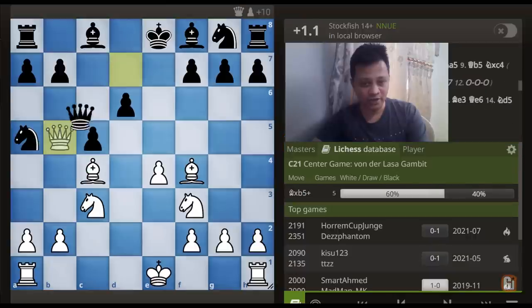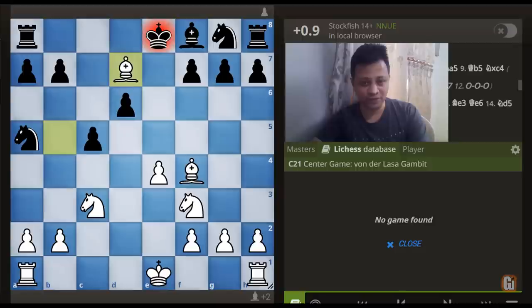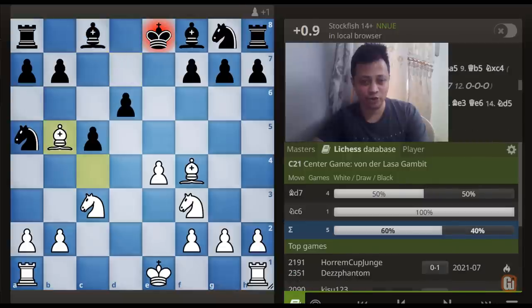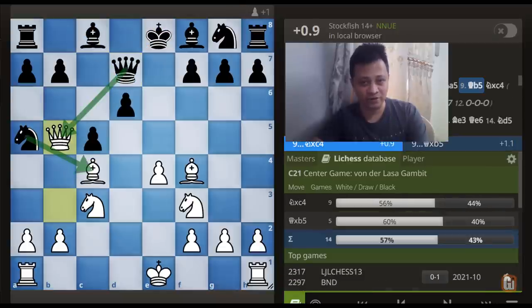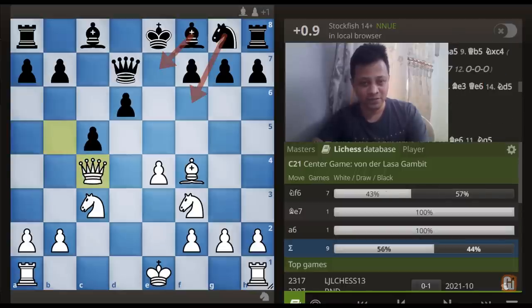You cannot take the Queen here, because after Bishop takes d7, Bishop takes d7, King takes d7, and the move castle on the Queen's side — not only is White going to get his material back but Black's King is stuck in the center where White can get all sorts of fun attacks. So Queen captures b5 is a bad choice by the Black camp. The correct move here is Knight takes c4, but even after this White can simply recapture the piece.